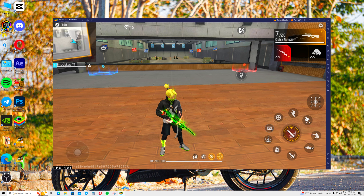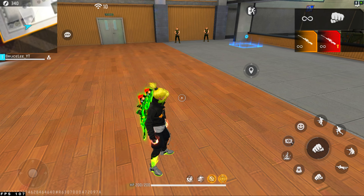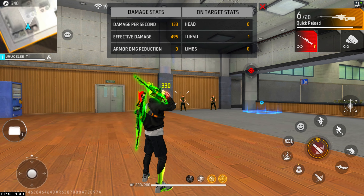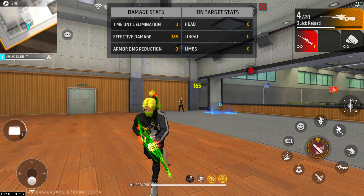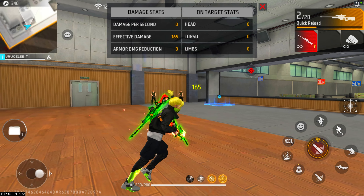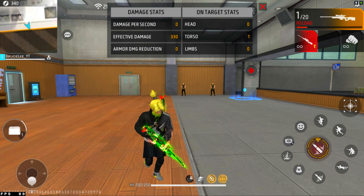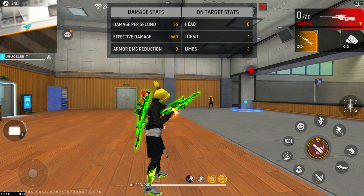We are going to shoot with the left fire. We have to change our gun. We are not hitting the left fire. Now we will hit the fire. We will see that the fire is going in, and then we will reload. We will reload on the run situation. We will get the fire in fast and then we will reload.